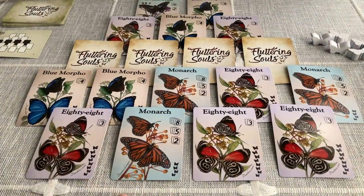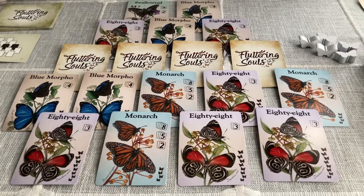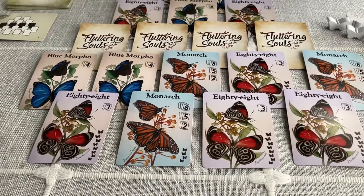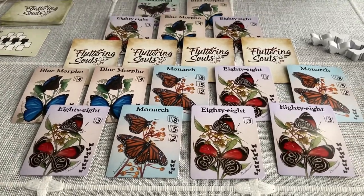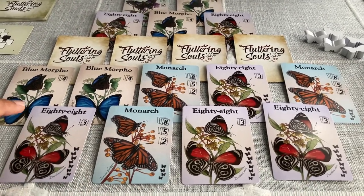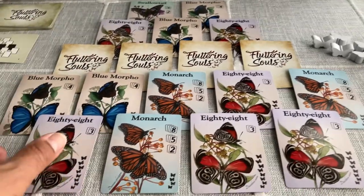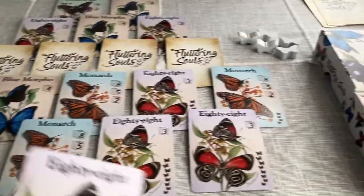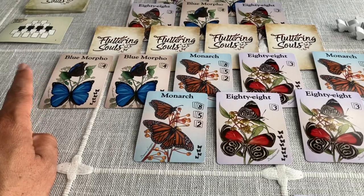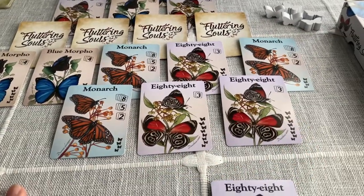There's a rule around drafting: when all the butterflies have been taken, you score according to the set collecting you've done. The cards available for drafting are cards that are 'open.' Open cards are the four at the bottom at the moment. Any card that's been covered by another card in any way is considered closed. But if I took this 88 for my first turn, now the Blue Morpho is open to my opponent.